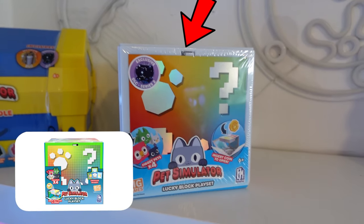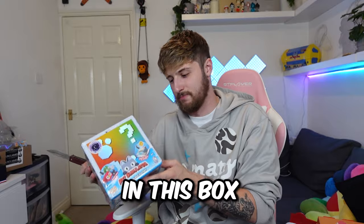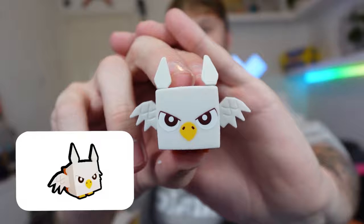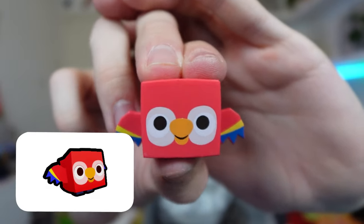Next up, we're gonna open this box, and then we're opening the ultimate chest. I seriously have no idea what to expect in this. Whoa, whoa, whoa - this is crazy! We also have four holographic packets, so let's open them up. We have an eagle that flaps his wings. We got a rainbow bat dragon that flaps his wings. We got some more legendary DLC, and we got a parrot that flaps his wings.